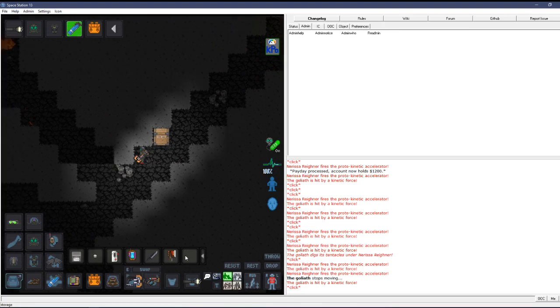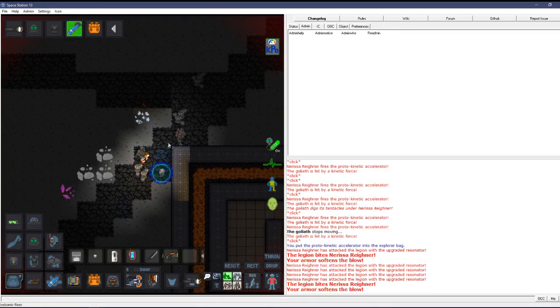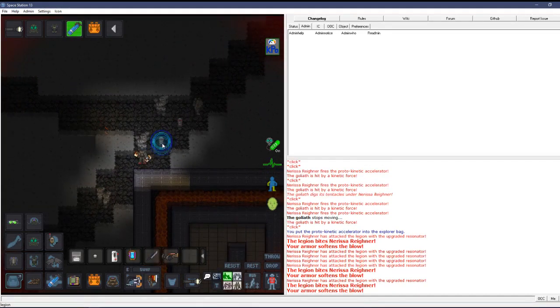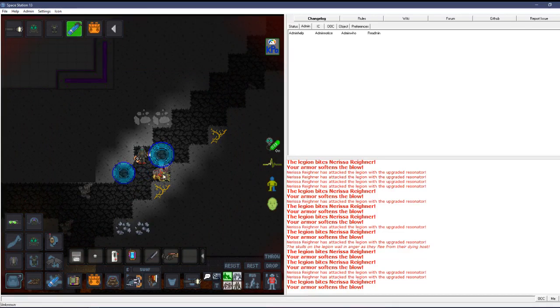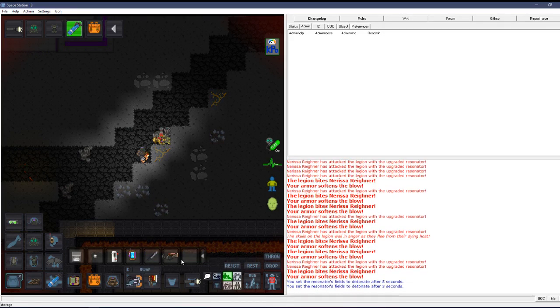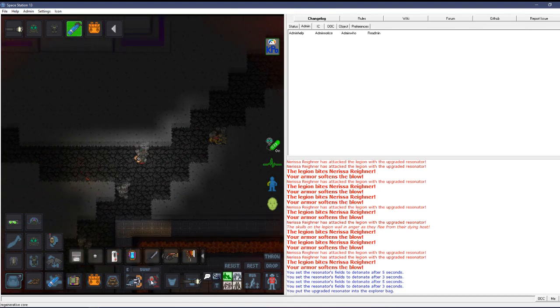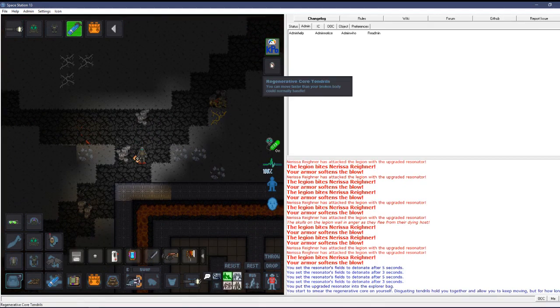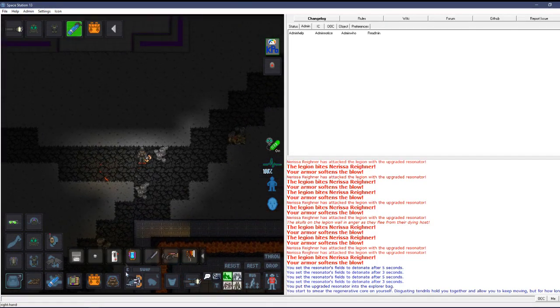There's a legion up here — I'm going to use the resonator to fight it. He spawns and shoots out little skulls. Something important about the resonator: you do not want to be on one of the blasts when it goes off because it will hurt you badly. He's dead. Legions drop regenerative cores which you can use right away to heal yourself completely — that's nice.